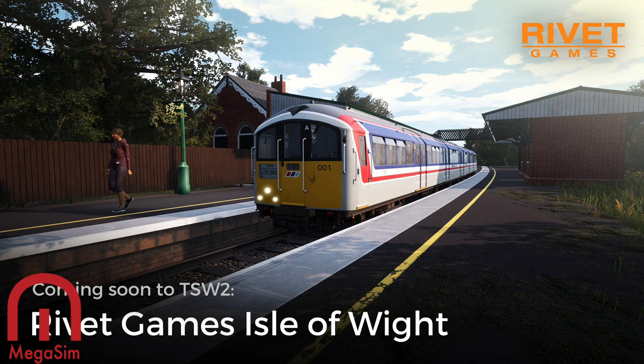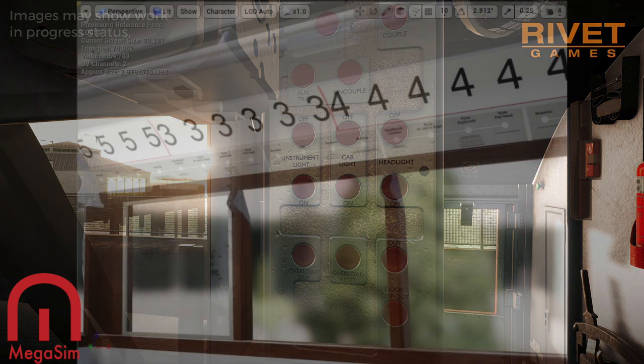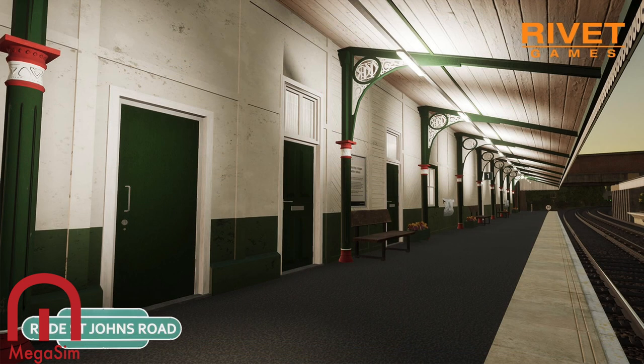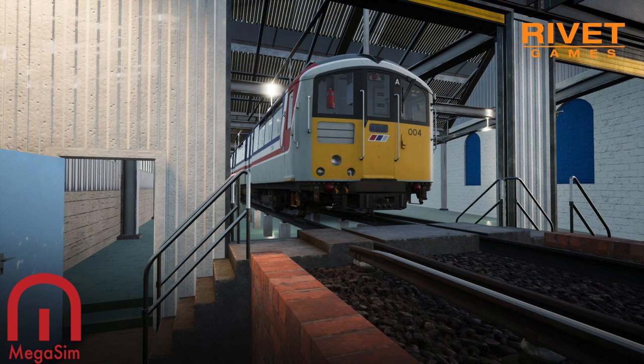Don't worry Rivet Games, plenty of people are going to be buying this. The price was revealed last week — 20 quid — go and have a look at that video. I'm really looking forward to this level. I know it's only eight miles, but hopefully the attention to detail will win us all over at that price. It's cheaper than a normal route, but remember it's just the Class 483 in Network Southeast colours with a 2020 feel of the stations. The image is a bit grey in the sky, but you can see the blueprint CAD design they've done.